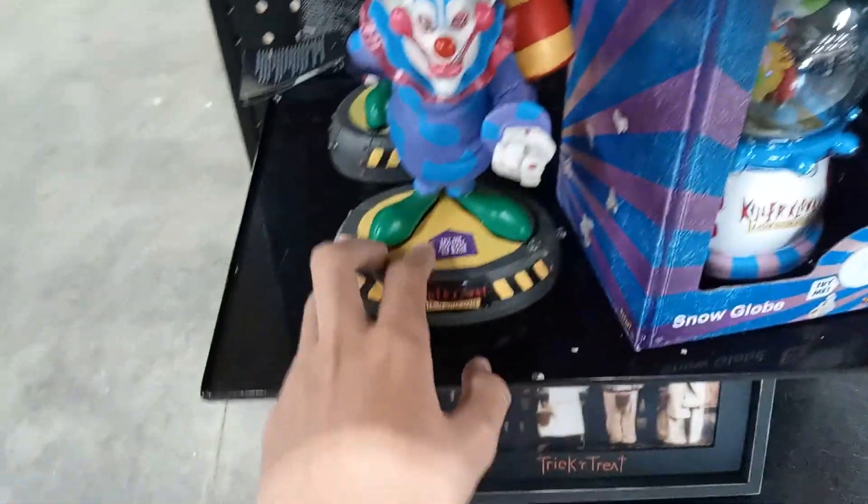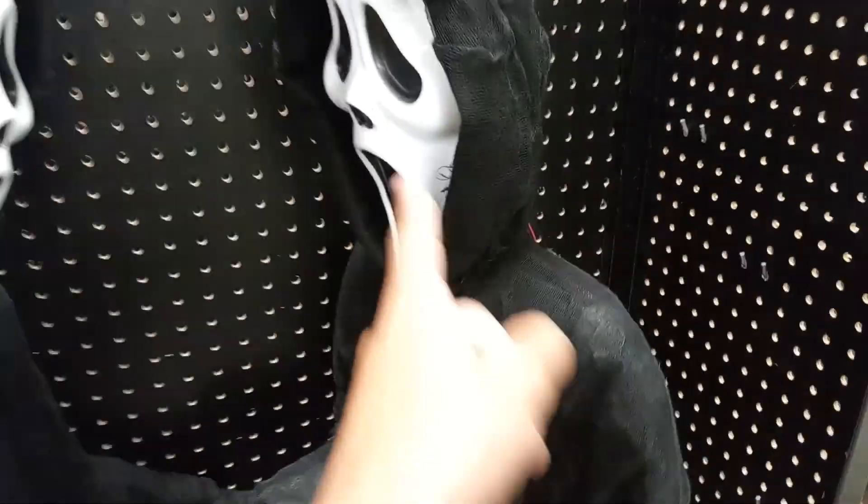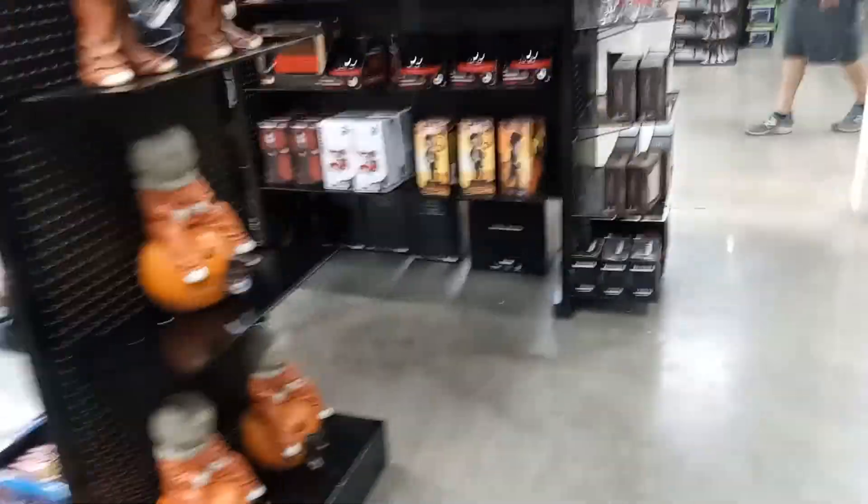We've got a whole bunch of zombie babies here. And all of the lighting and fog and everything like that. This store has a weird, very interesting layout. We've got some Hocus Pocus stuff, some Sam. This is huge — this is ginormous. We've got these guys — I don't think I've seen these guys anywhere else, or this guy. This store is really stocked. I like it. There's so much stuff here that I haven't seen before. It's crazy.